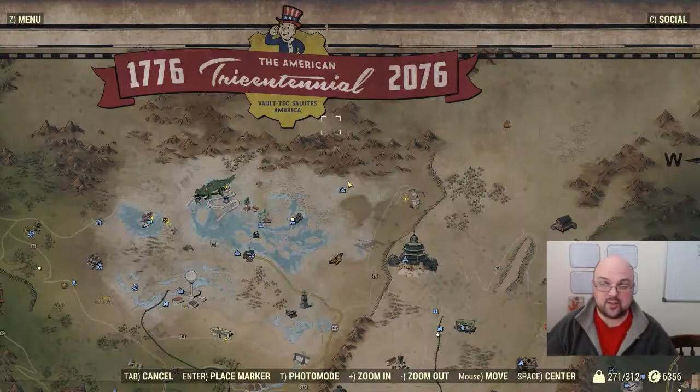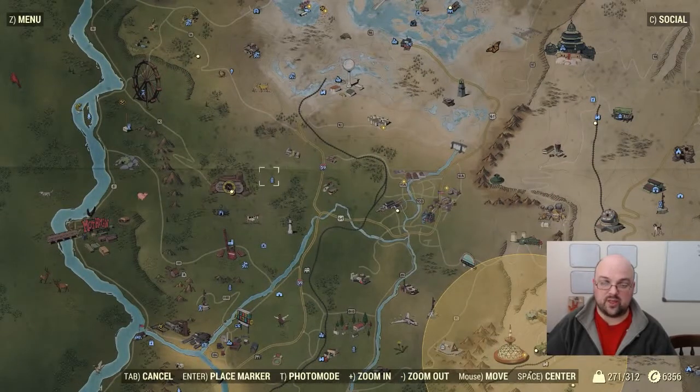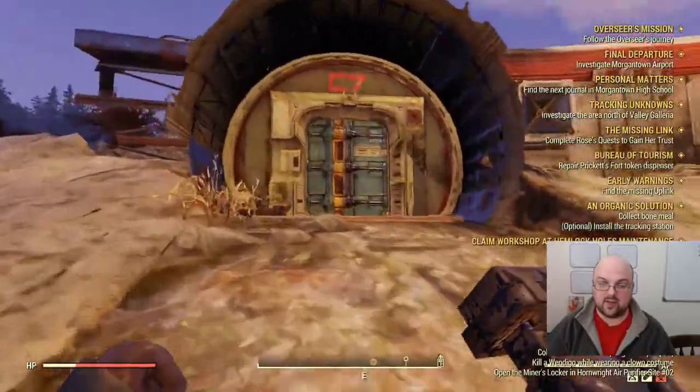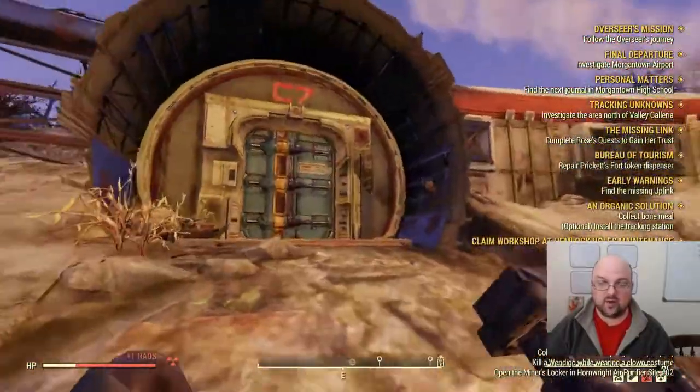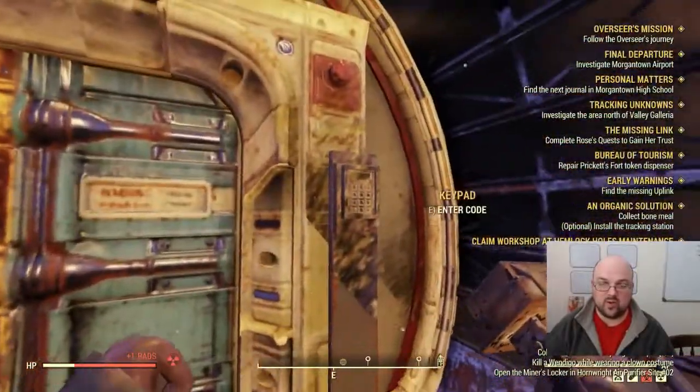The location for this is going to be in the far north, which is the crashed space station location, and it is northeast from Vault 76. When you get there, to the far east of the crater where everything's broken, you're going to come over here and see that this door is locked and inaccessible.